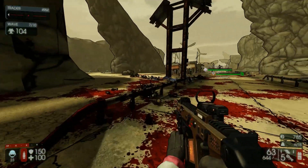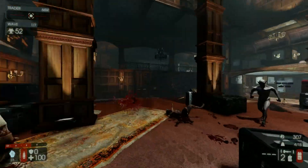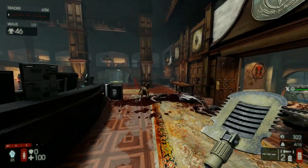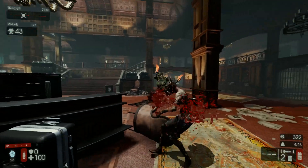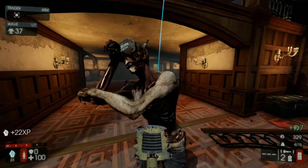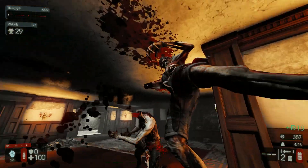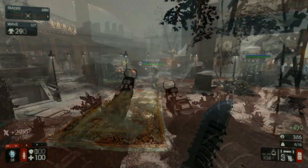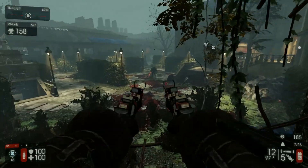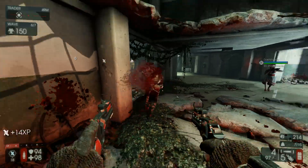To get this weapon skin you'll have to complete the seasonal objectives. The first four require you to play on the new level, Ashwood Asylum. My tips for this level: just watch your corners. I often found myself accidentally getting stuck on walls and getting kind of lost. This level seems a bit more complex. Because of this, you really need to start heading to the trader before the wave ends, and obviously make sure to stick together.